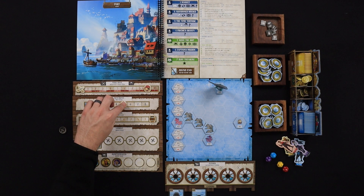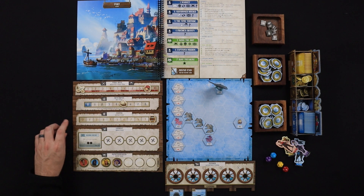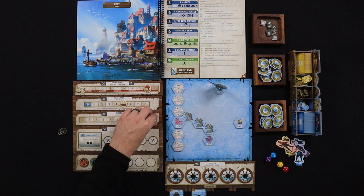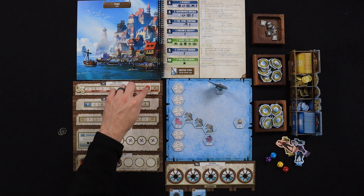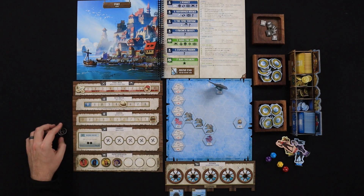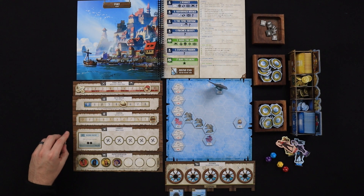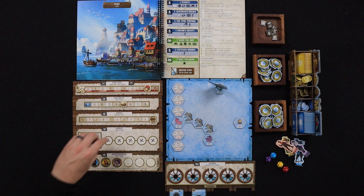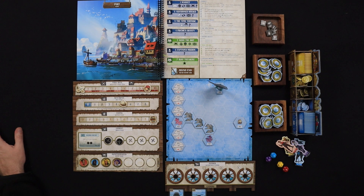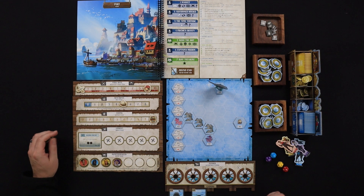The boatswain is going to be keeping up with the hull track — if the hull track ever reaches zero, everyone's gonna drown, which is also a loss. The cooper keeps up with the supply track, which is also very important for feeding your crew. The lookout keeps up with the objective, and sometimes you'll have threat events happen. If you get two threat tokens out, the ship scribe crosses that off their sheet and the app will read that scenario for you.